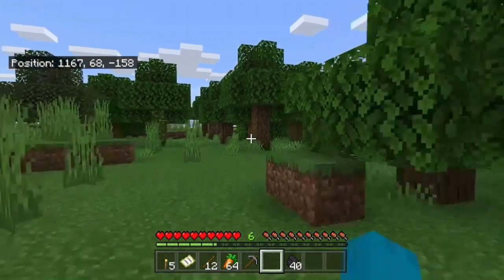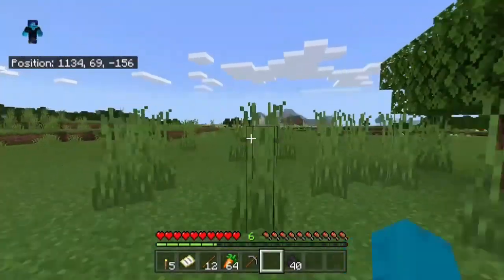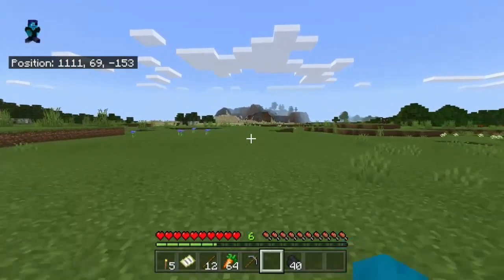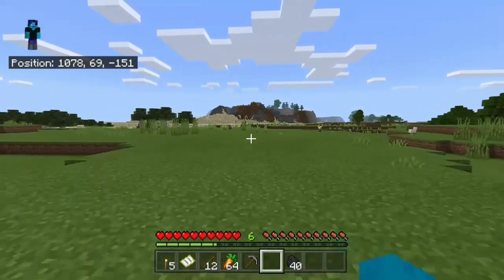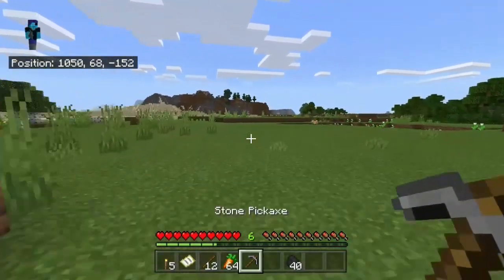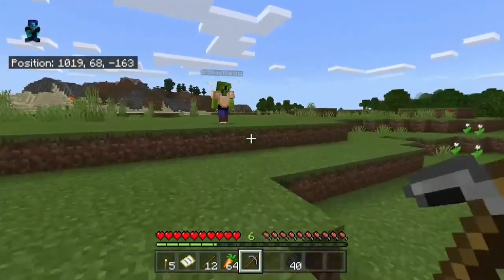All right, here we are going out into the wilderness. We've decided to make a quarry of sorts — a hole deep down in the earth. We're going to need 2500 stone for this project, which is about 40 stacks, just under a large chest full. We're going to dig that hole.